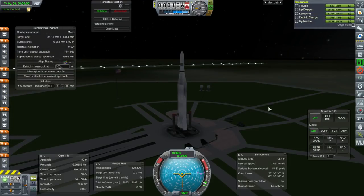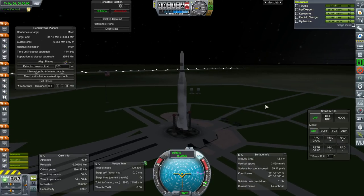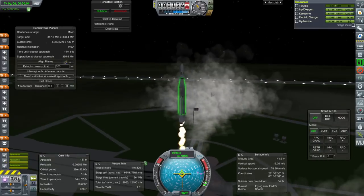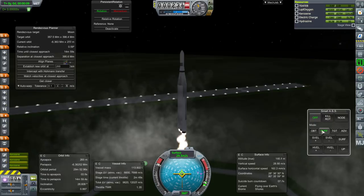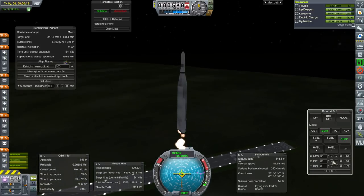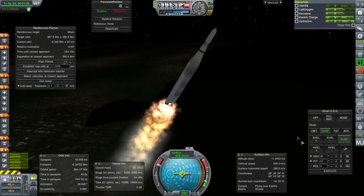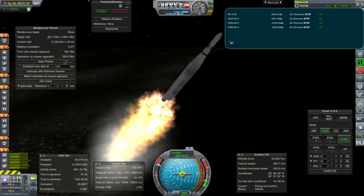Here we go with Lunar Atlas V again. Parallel staging up, SAS is on. Ignition and launch. You can see we've lined up with the moon again. It's getting later and later at night, so it might be a while before we get a daylight launch for the moon — though given the time it takes to build rockets, maybe it won't be that long. Going through Max-Q again. Taking a look at our data units — we're maxed out on the LR-89.